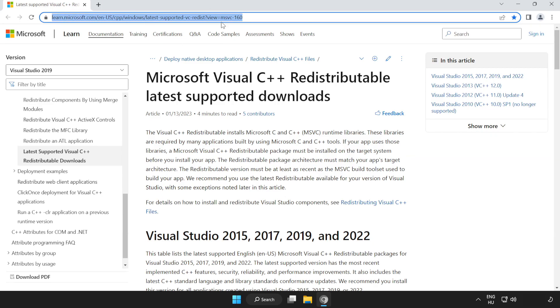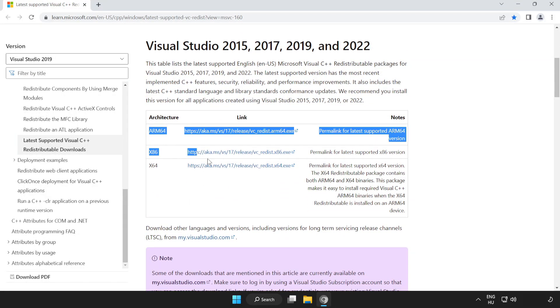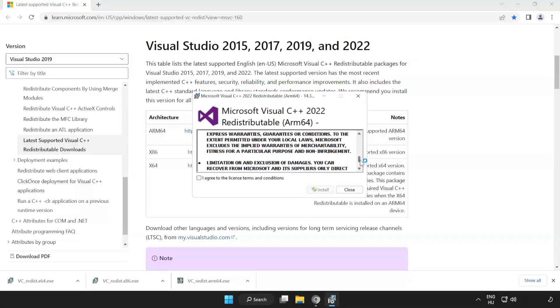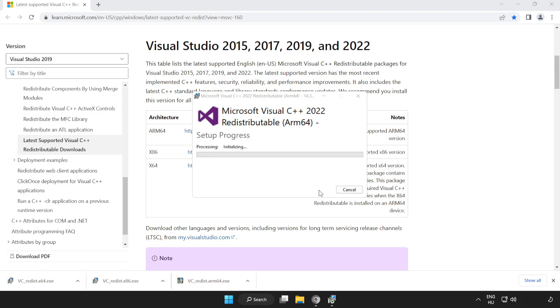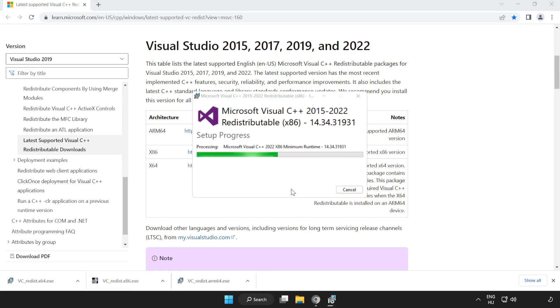Go to the next website link in the description. Scroll down and download three files. Install the downloaded files. Click I agree to the license terms and conditions and click Install. If it fails to install, no problem — repeat for the other files. Click Close.